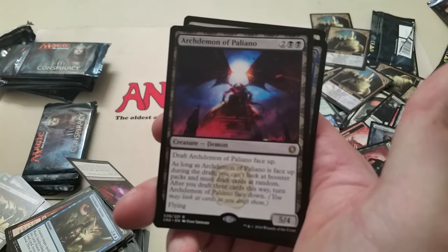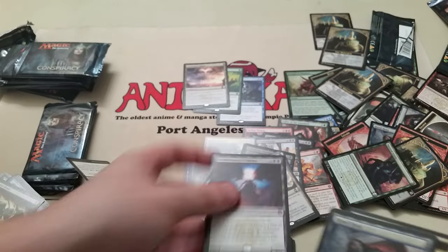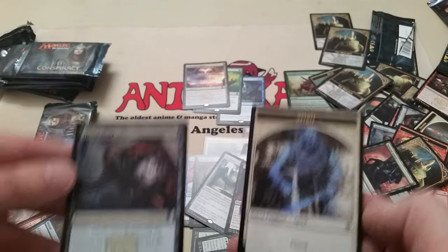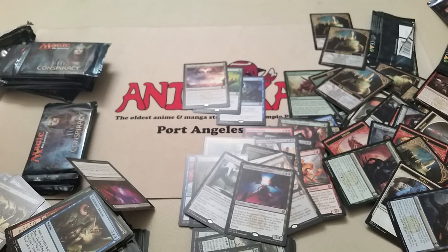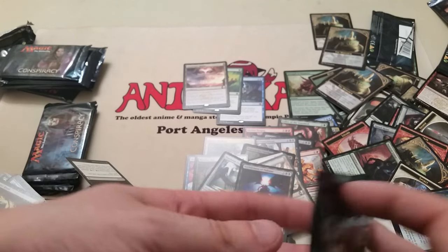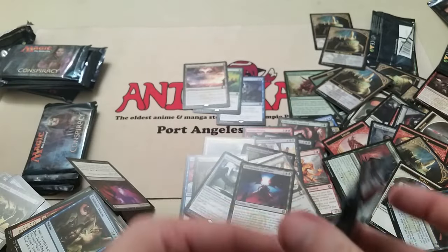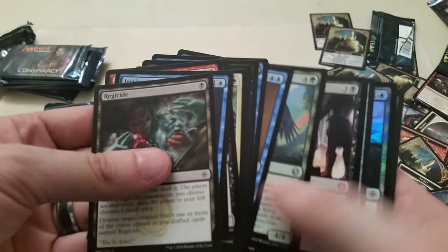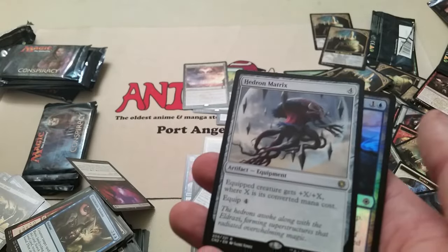Archdemon of Pelimino — this one's really interesting. You actually draft it face up. It's a 4-drop 5/4 with flying. And the next couple of packs, you actually draft your cards randomly — you don't get to see what they are. I believe it's the next three cards you draft randomly, so you can look at them after you draft them, but you don't really know what you're getting.